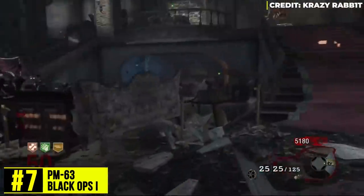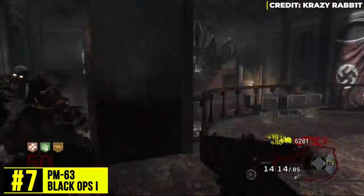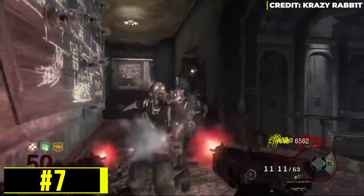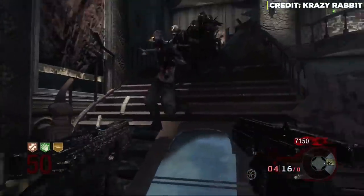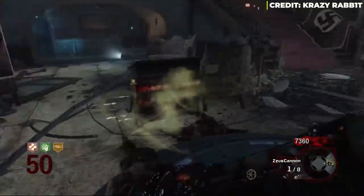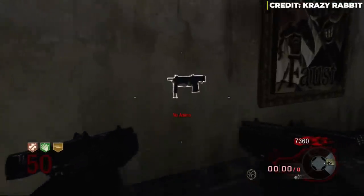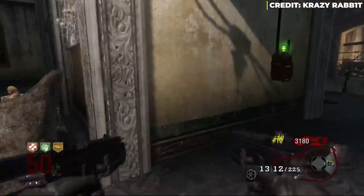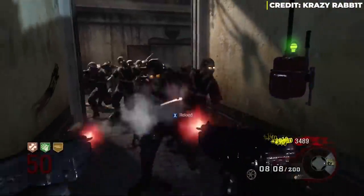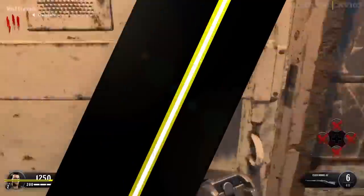At number 7, the PM 63. Elias says this SMG is easily one of the weakest weapons in Black Ops 1 zombies. SMGs are not good in Black Ops 1 in general — the Spectre and the MPL are dishonorable mentions — but he says the PM 63 is the worst of all. The bullets burn through ammo extremely fast, and the Pack-a-Punch upgrade is one of the worst in the game, becoming a dual-wield SMG with horrible aiming.